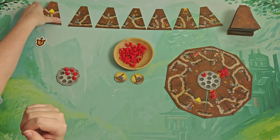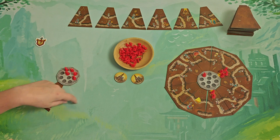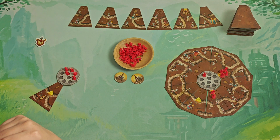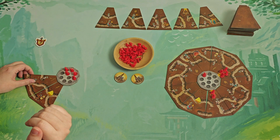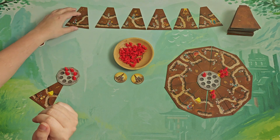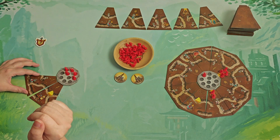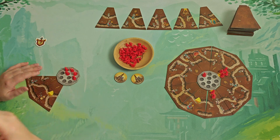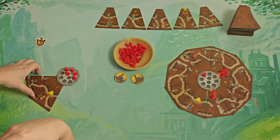So you select the tile and put it on your anthill. The first tile goes anywhere, and the next tiles you choose will have to go on either the left or the right side of the previously placed tile. Based on the different ants you chose from that tile, you also get different bonuses or end game scoring conditions.